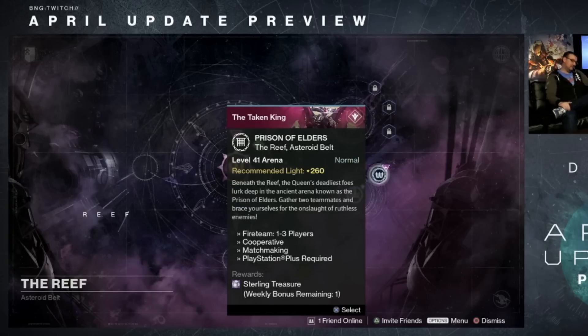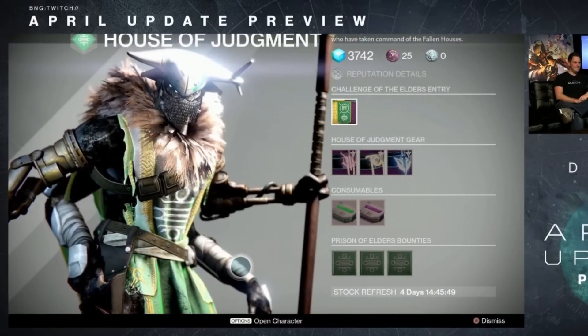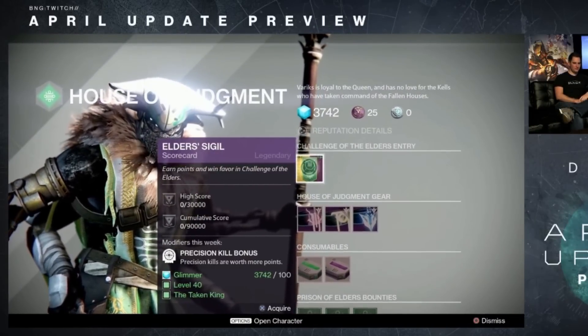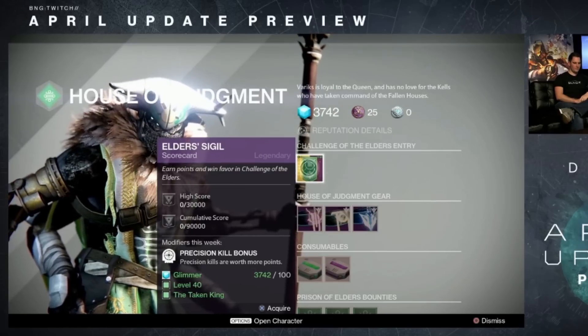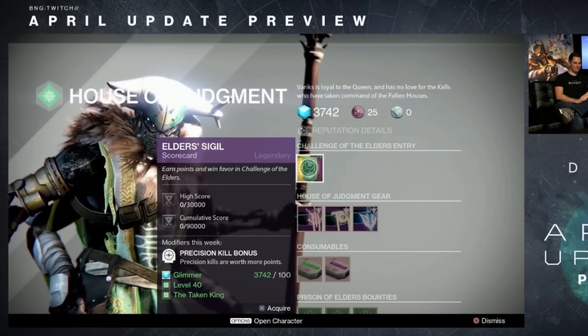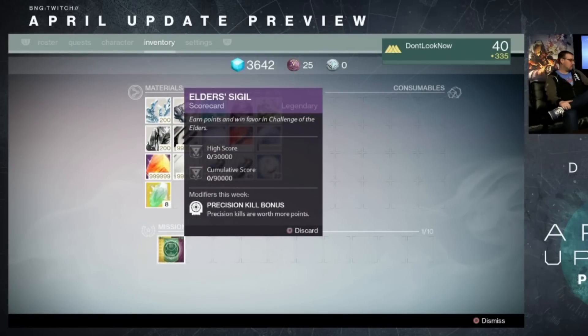The Level 42 Challenge of the Elders does not have matchmaking and introduces a scoring system. The Challenge of the Elders card that you saw at Variks can be bought once per week per character — it works like a raid lockout. On that card, you have 2 sections: High Score and Cumulative Score. Your High Score is your team's total score after one completion of the new Challenge Prison of Elders — I'm assuming the score shown will be the highest you got that week. Your Cumulative Score is the total score from all completed Challenge PoE runs from that week, so if you did PoE Challenge Mode 4 times, it'll add all 4 scores.